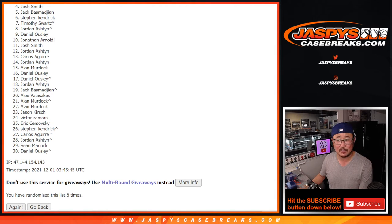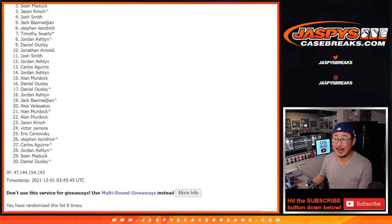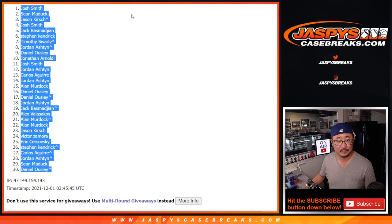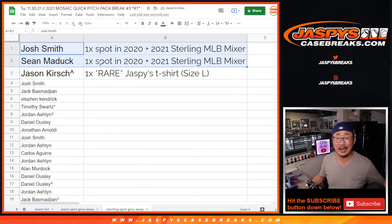Spot three gets the consolation prize — a Jaspies t-shirt, pretty nice, almost worth a Sterling spot. That's Jason Kirsch. With the spot that you won, you got the autograph and a Jaspies t-shirt. The top two Sterling spots, $550 value: that's Sean Maddox — congrats — and Josh Smith — congrats. So Josh and Sean, we'll see you for that Sterling baseball mixer, a two-box mixer, one from 2020 and one from 2021. Thanks for watching — I'm Joe for JaspiesCaseBreaks.com and I'll see you next time for the next break. Bye-bye.